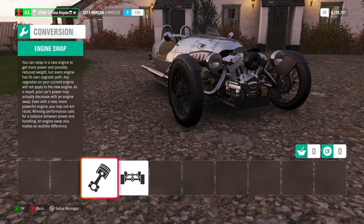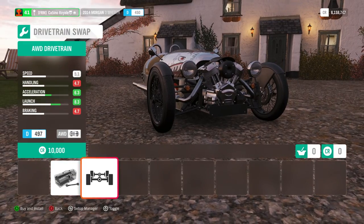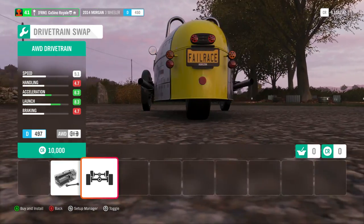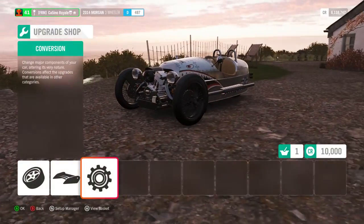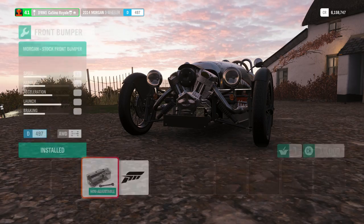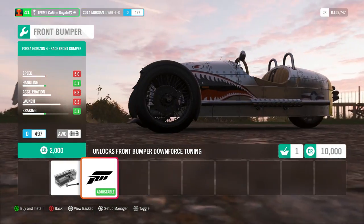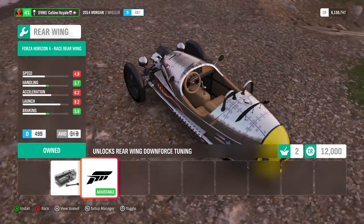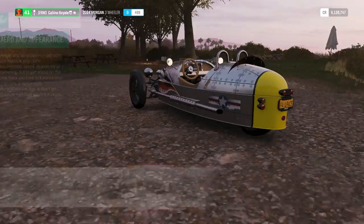It can get all-wheel drive, which is one of the rules of the engine swaps. We can get all-wheel drive — I mean, it's only gonna be three-wheel drive, but that's better than nothing. We are gonna have the world's piddliest front splitter. There's some downforce coming from that, I think. And also the world's piddliest air dam at the back. But it's better than nothing, so that we will have.